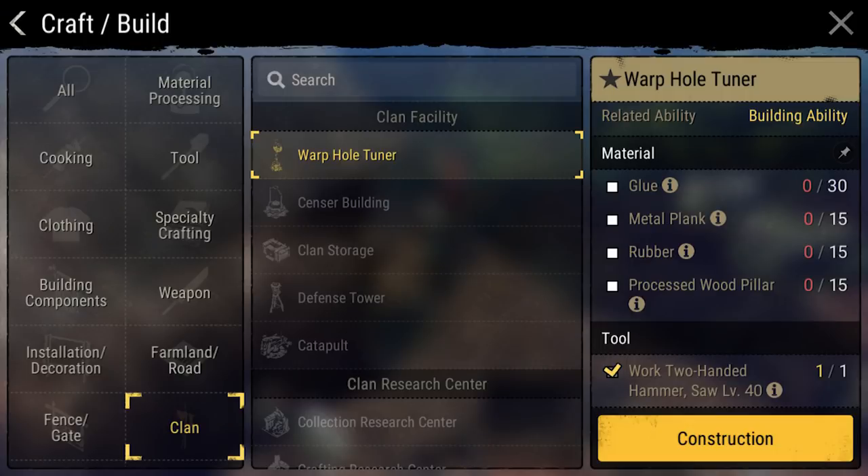At level 10, your clan can build the warp hole tuner. This is a very advanced building that your clan will not need until clan wars, but to sum up its purpose, warp hole tuners block an enemy's attempt to capture your clan's outpost. They are really expensive to build, and there are a ton of different ways that they can lose their effectiveness, so you really don't want to worry about building one until you are vying for a top position in a clan war.